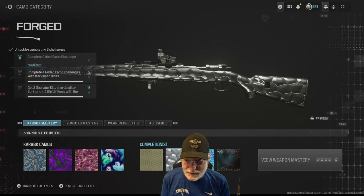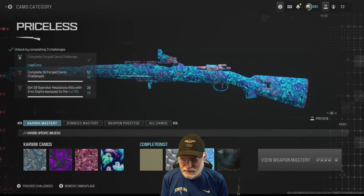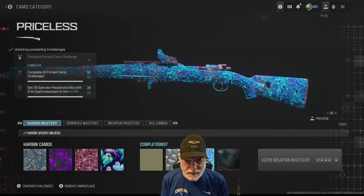Let me give you a hint for the forged challenge. By that time you have all attachments — if you put the bayonet on and sprint and melee people with the bayonet, that counts. Really fun. And for the Priceless challenge, get 20 operator headshots with iron sights equipped on the CAR 98K.